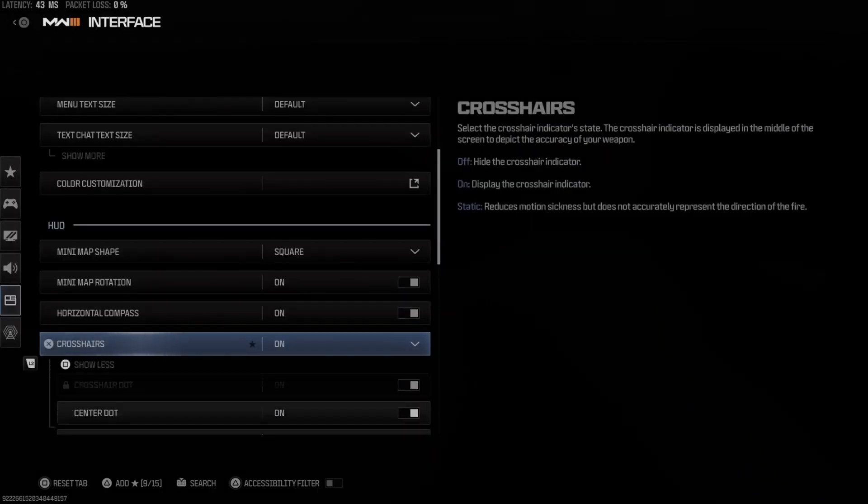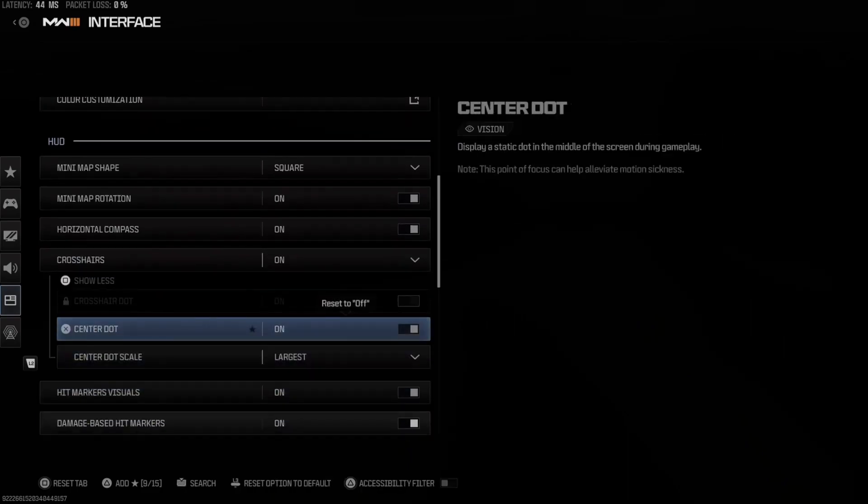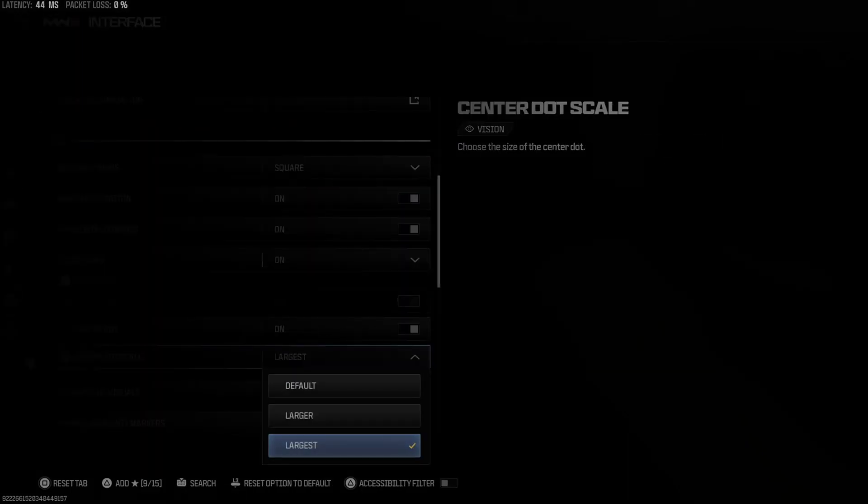Or, you can enable a center dot instead. You can do this by going to the Advanced Interface Settings in the Interface tab of the Settings menu.